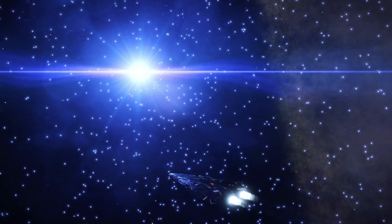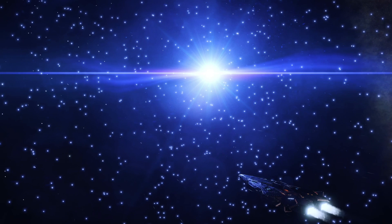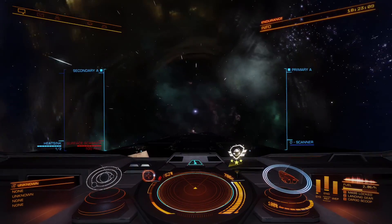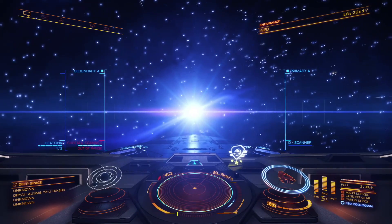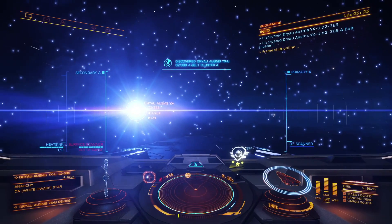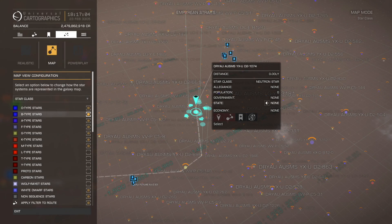This is a white dwarf, not a neutron star. Note the much larger stellar core and static jets. Supercharging from a white dwarf gives only a 50% range increase. Furthermore, their exclusion zones are much, much larger — so large that their jets barely protrude outside of them. It is very easy to clip the exclusion zone whilst attempting to supercharge. Many an unwary explorer has met an untimely death at the hands of a white dwarf jet cone. Given the significantly greater risk incurred for a measly range increase, they are best avoided. To exclude them from your routes, head to the Star Class filter and deselect them.